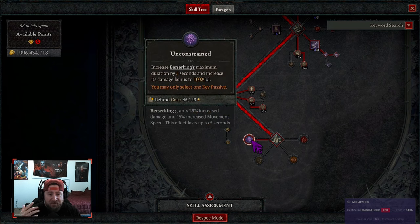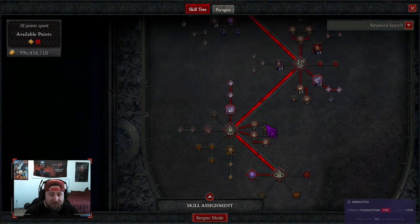Concussion gives a 30% chance on lucky hit using a bludgeoning weapon to stun enemies, or up to 45% when using a two-handed bludgeoning weapon — which is exactly what we're using with bash. So this is a 45% chance on a lucky hit to stun, which is super good. Our key passive is unconstrained, which increases berserking's maximum duration by five seconds and its damage bonus to 100%.